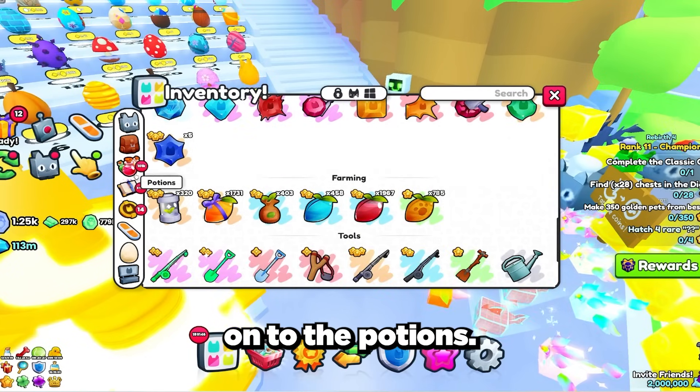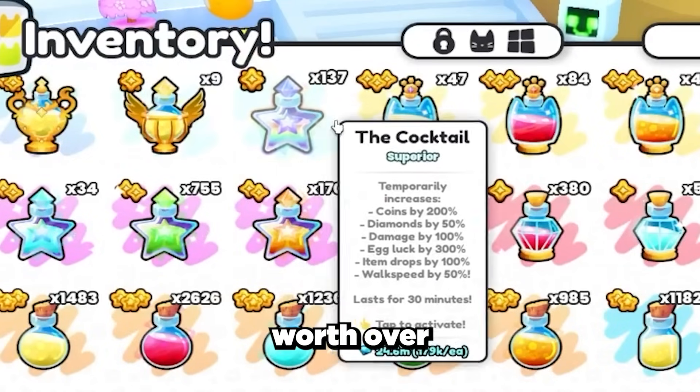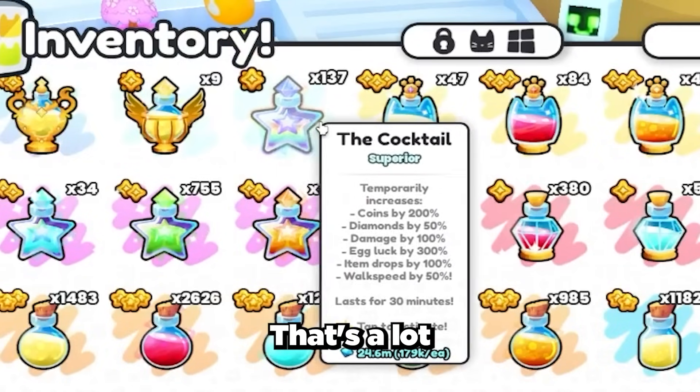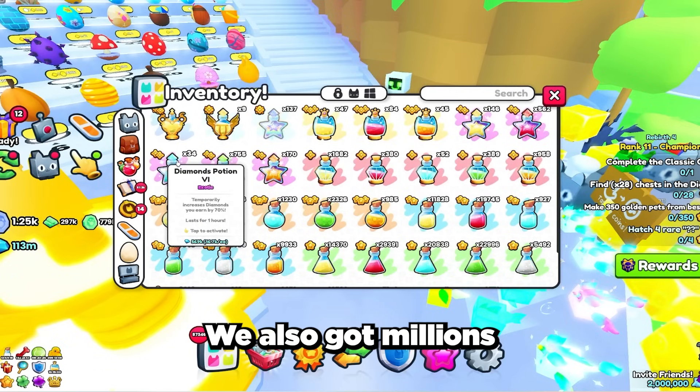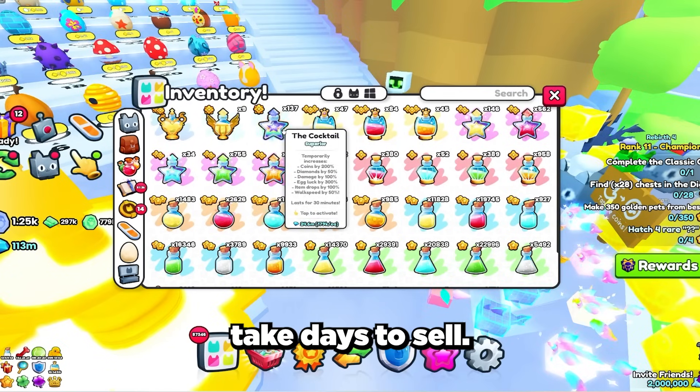Now let's move on to the potions. We got 137 cocktail potions worth over 25 million gems. We also got millions in lower level potions, but I didn't end up trading them as they would take days to sell.